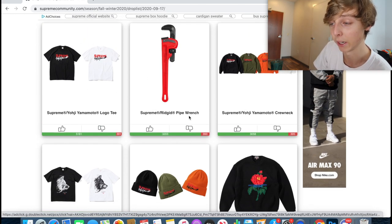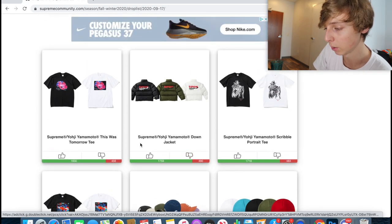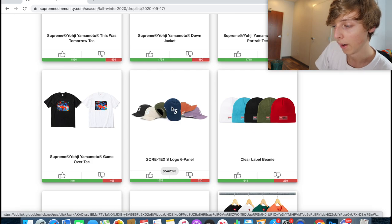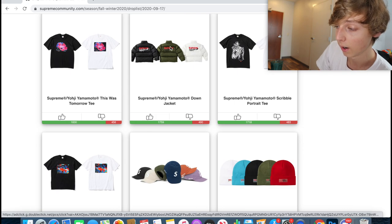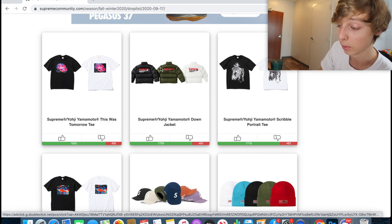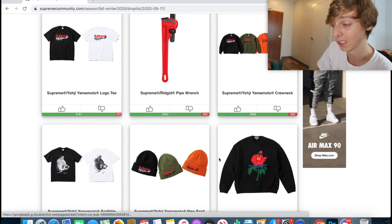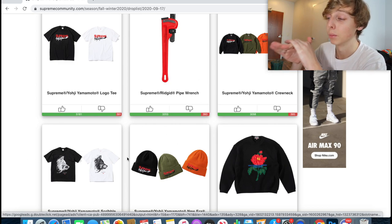Those are kind of the top six items. You could put them in whatever order you prefer, but those are the main ones to focus on. Down the list, there are also items like the S logo hat, which always does well, the down jacket, which you could go for, and the portrait tee, which will probably have some low-key resell — and if you hold it for a long time it'll resell too. But these top six are really the best resell items this week for this Supreme drop.